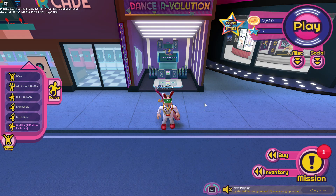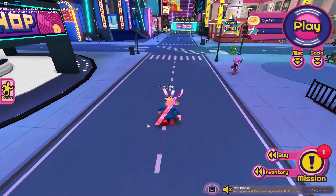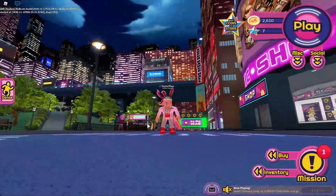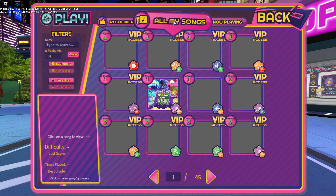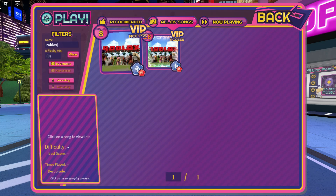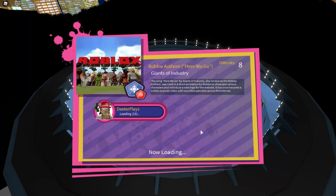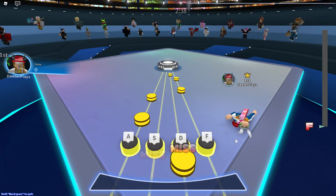Now that you've got the dance, there are several different songs that you have to listen to in a specific order. You don't even have to do well — you can go in there and not get any points. I recommend going to All My Songs and searching 'Roblox.' There's the Roblox National Anthem. Do it on the lowest difficulty setting, click Play, click Ready, and just get to the end of the song.